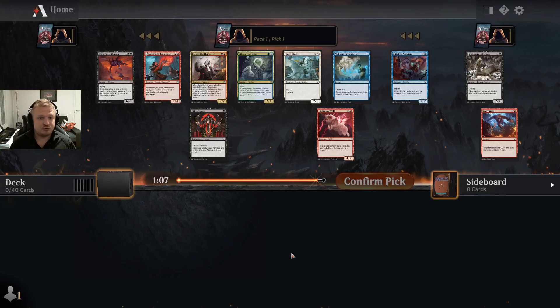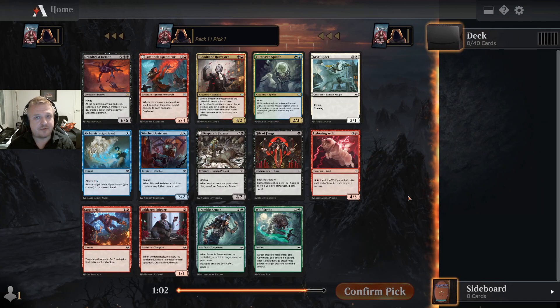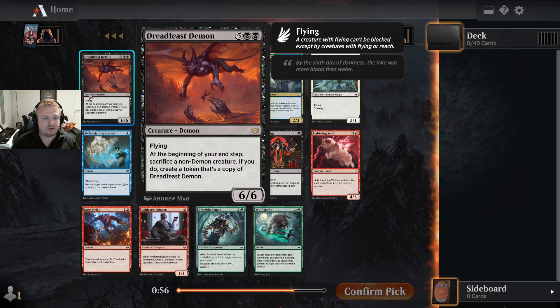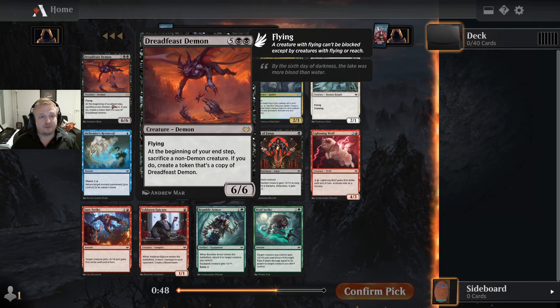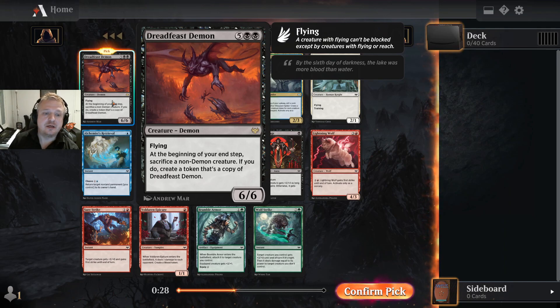Hello everyone and welcome to my first Innistrad Crimson Vow draft. This is my favorite draft format, best of three, so sideboarding will be relevant. Let's see the rest of the pack. I haven't read the spoiler more than once so I definitely don't know all the cards. This first pick is a seven mana six-six — it makes all your other creatures become copies of it, basically. With flying, it's a pretty fantastic card. Seven mana is a lot but this is going to end the game if it survives.